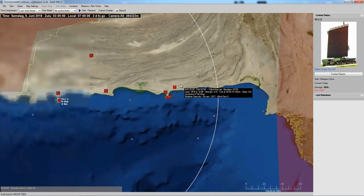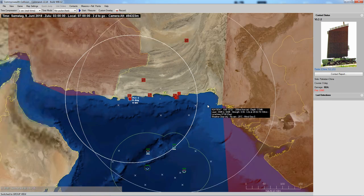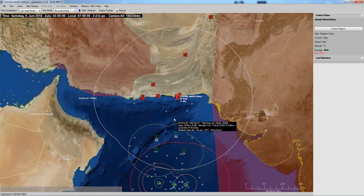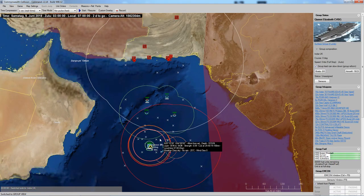Radar coverage is complicated by aircraft aspect angle - a plane flying perpendicular to a radar is spotted earlier than one flying directly towards it, and stealth aircraft are spotted even later. Terrain coverage also plays a role if you come in very low. We'll need to develop a strategy about how to approach our targets without the radar being too much of a problem. The core question remains: is the carrier still useful? We'll talk about strategy in the next episode. Thanks very much for watching!